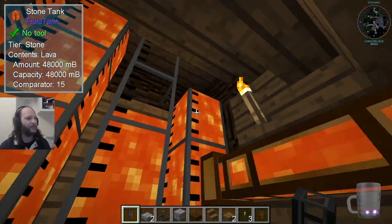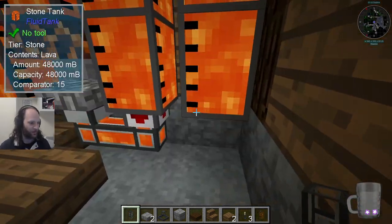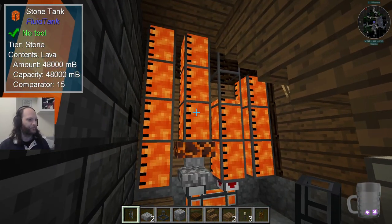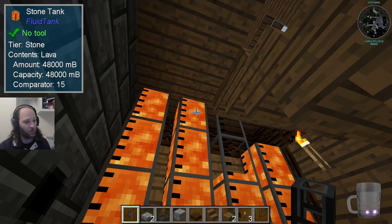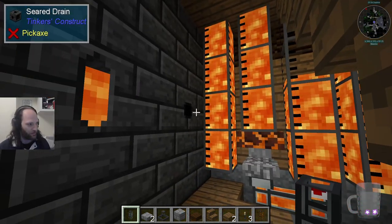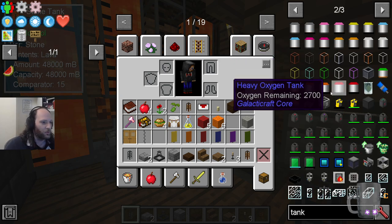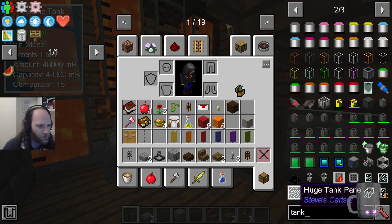The problem with these particular tanks is they don't connect sideways. So we've got all these tanks, but if you want to replace one you have to move them across - which is fine for now. You can pick these up: if you use a pick properly you can grab them full, keep them full, or use them empty. You can take them downstairs, fill them up with lava with a bucket, and bring them back without losing any of the contents, which is amazing.